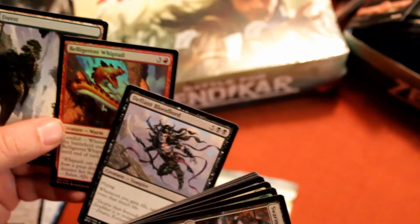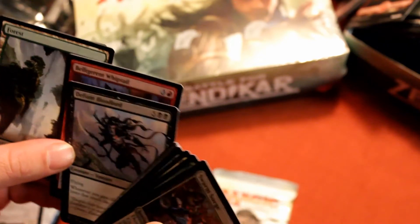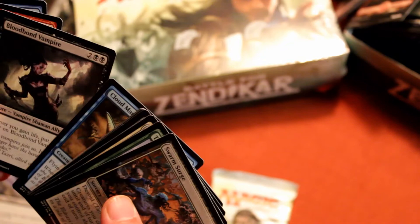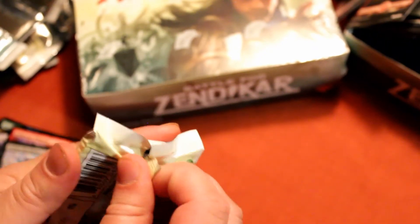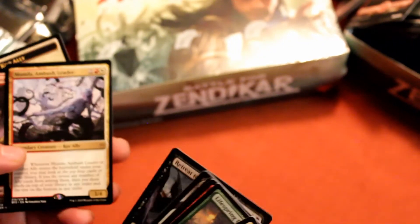Another foil and a Defiant Bloodlord — disappointing. Bloodsoaked Champion — a very nice card, very good in a white-black allies deck. And Bunda.